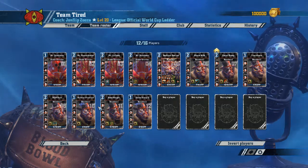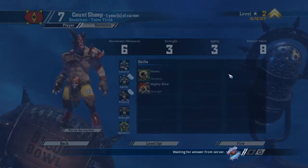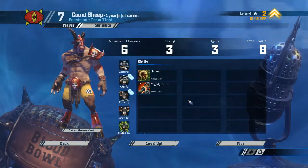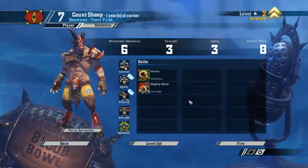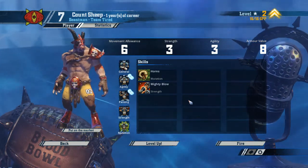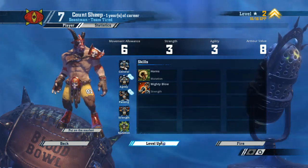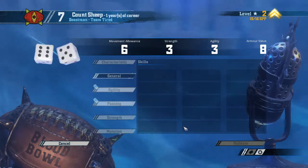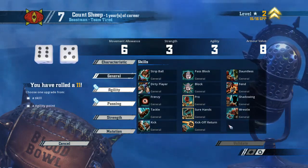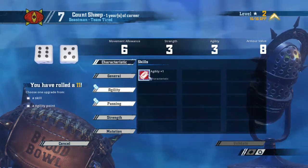In a short league like this, you have to go right into the skills that get you winning games. But if you want to build a team longer term, you should definitely pick general skills like Block first. I think we have to go with Agility though — we can't really trust that we'll get Agility on our ball carrier in a short league like this. So let's pick Agility.